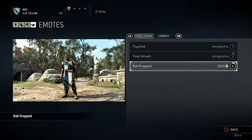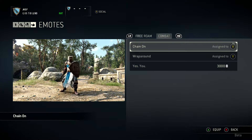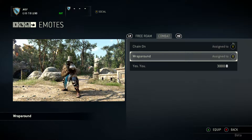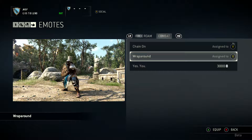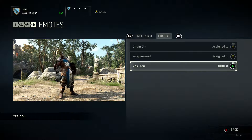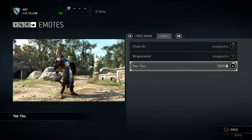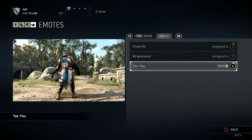Now let's look at the combat emotes. We have Chain On — sounds like a Human Torch. Then we have the Wraparound — not as exciting; I thought he was going to properly swing it in the air. And then we have the last one, which you can purchase with in-game currency, called Yes You — oh, he's challenging someone. The emotes aren't really important, but the cool thing is they're unique to every class, and those ones are specific to the Conqueror.